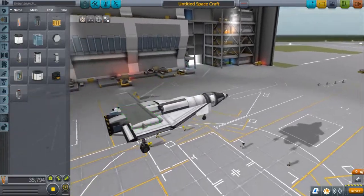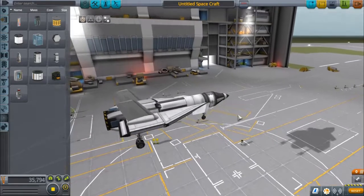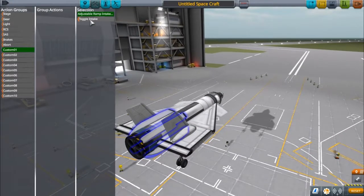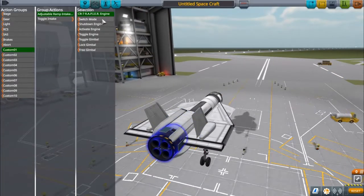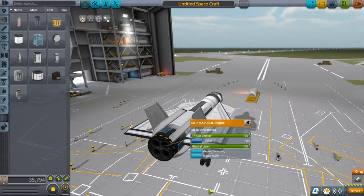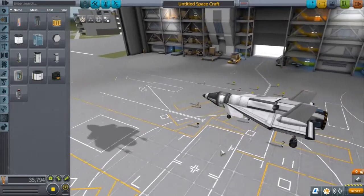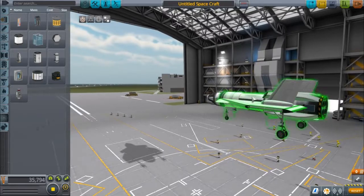If you'd like to make any modifications, do them right now. We're going to go ahead and set up the action groups. Custom 1: we're going to click on these radially mounted intakes and set them to toggle. Then we'll go to the engine and switch mode. Right-click the engine and turn off automatic switching — we want to be using air breathing mode as long as we can without it switching on us when we don't want it to. That is the creation complete — we'll go ahead and fly it.